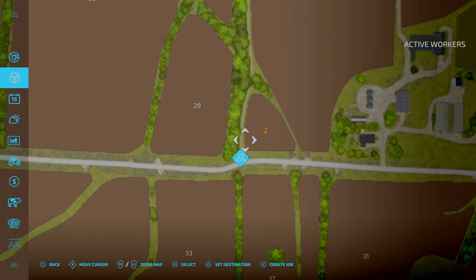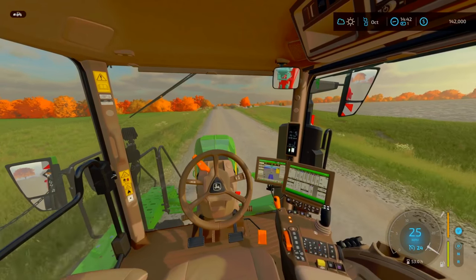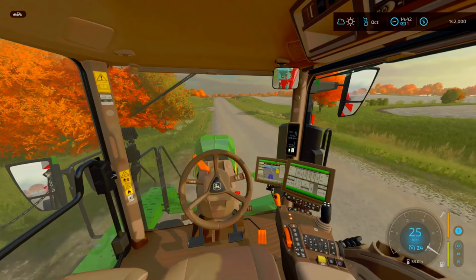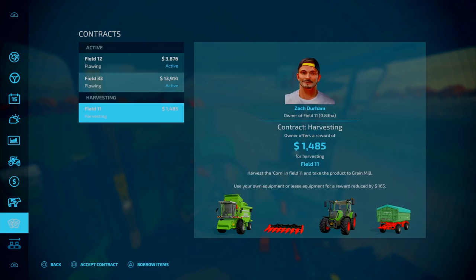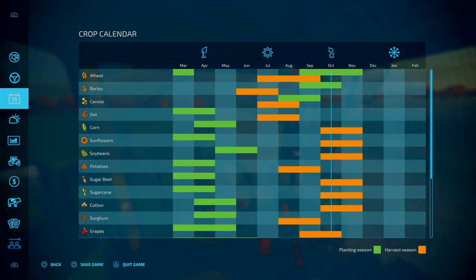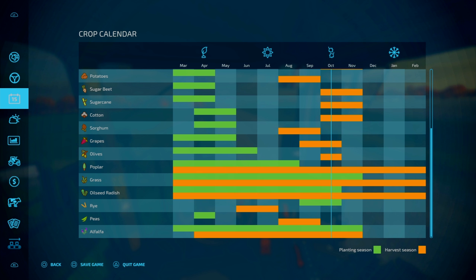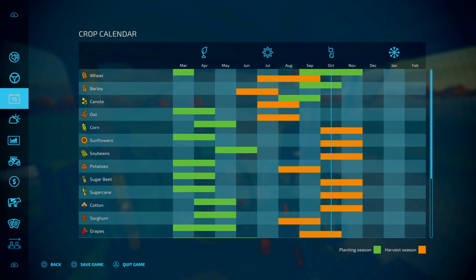I want to get field 2 planted. That means we need to decide: do we lease or purchase equipment? We'll need a plough, spade or whatever — because for ploughing we've got ploughing, subsoiling and spading. We also need to determine what crop to plant. This is why I'm doing the episode in October — it gives us more options. We can plant wheat, barley, grass, sea radish, rye, or alfalfa. As long as I don't get sea radish or alfalfa, I won't be too fussed.